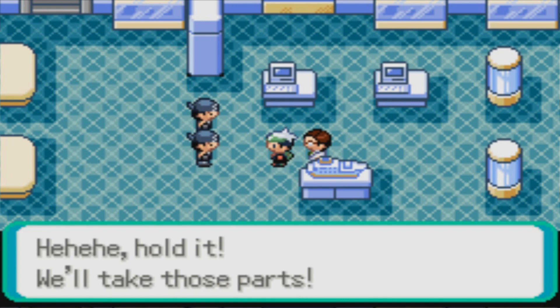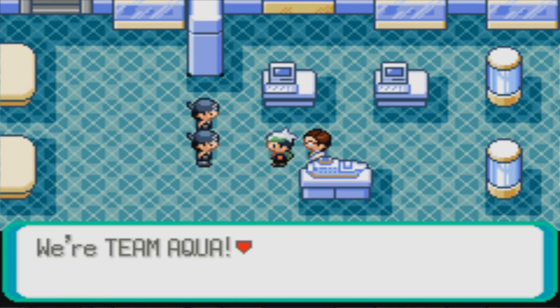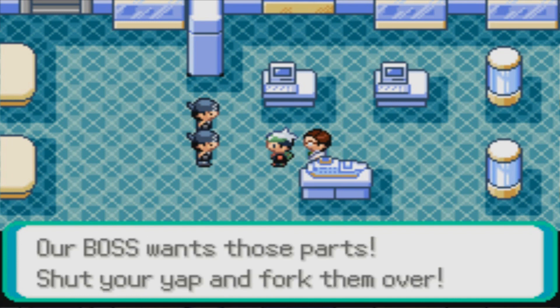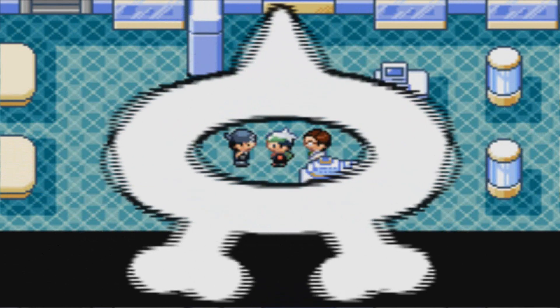Hey, hold it! We'll take those parts. What? Who are you people? We're Team Aqua — our boss wants those parts. Shut your gap and fork them over. Okay, so it looks like we're going to be doing some battling here.